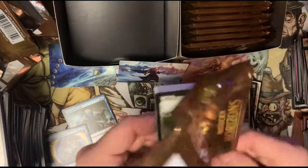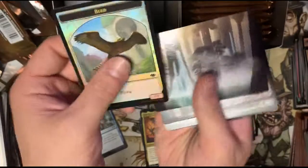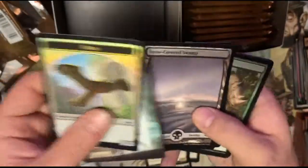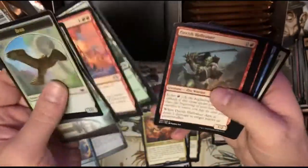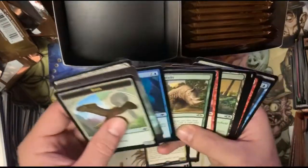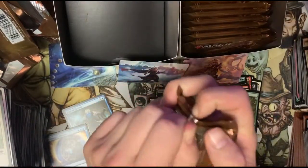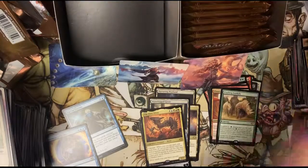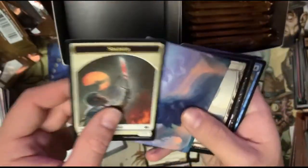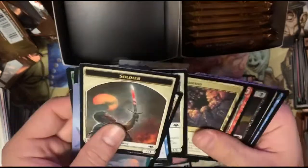We got three mythics, two of those canopy lands, and a foil bird. What is that one from? Waterlogged Grove — that's our canopy land — and we got a foil Phantasmal Form and Crashing Footfalls. Wait, I better put that rare in the rare pile. Hopefully you guys are enjoying the video — remember to like, subscribe, all that — tell your friends to check it out. I really appreciate all the love. Oh, we got a Force of Virtue — not too shabby. It's not the blue one, but it's all right.